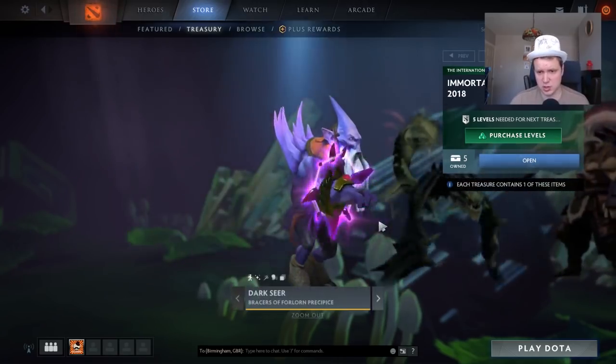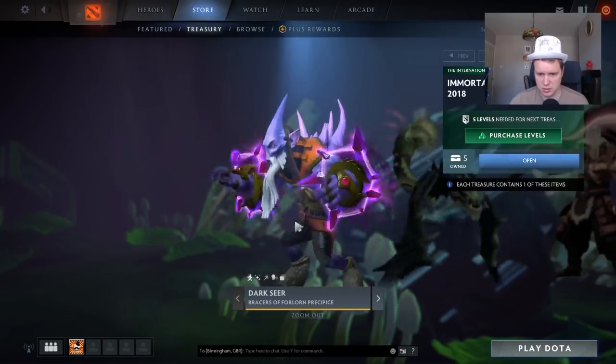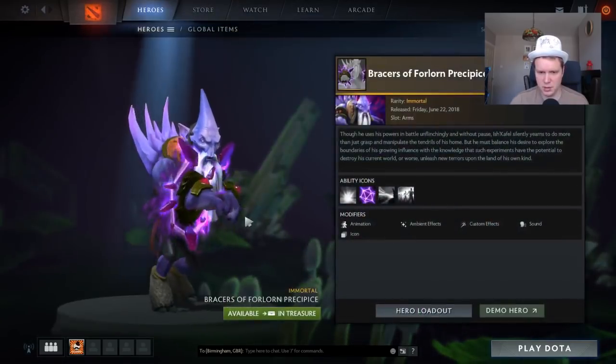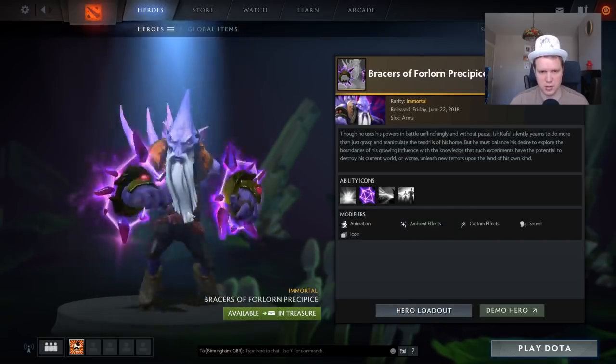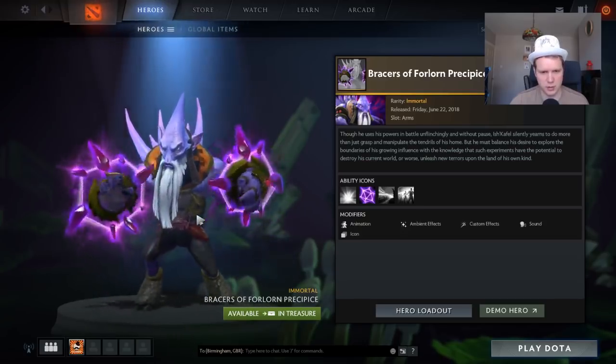So first one here is Dark Seer on the list. He has these rather funky Braces of the Forlorn Recipe which affects his Iron Shell. That should be very interesting actually. They do look pretty cool to be honest.